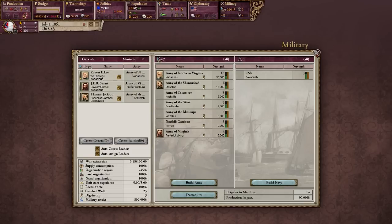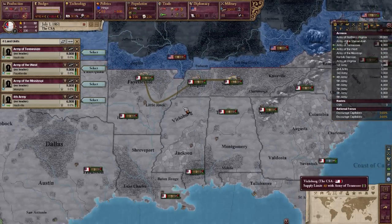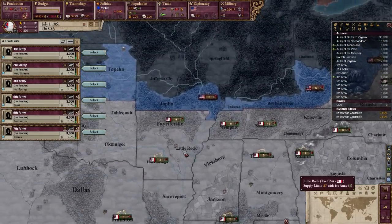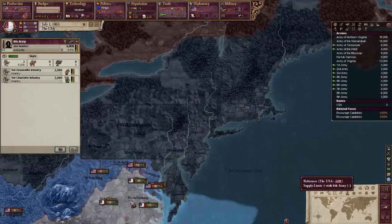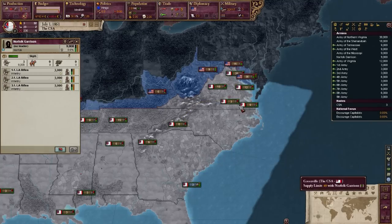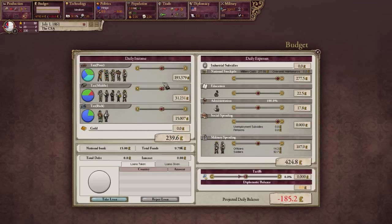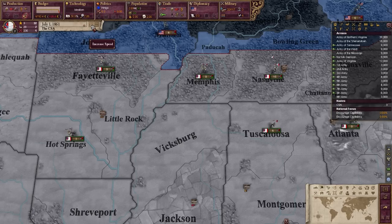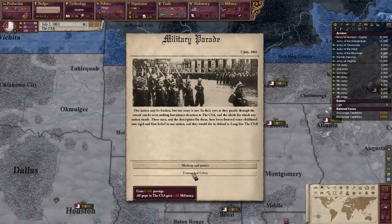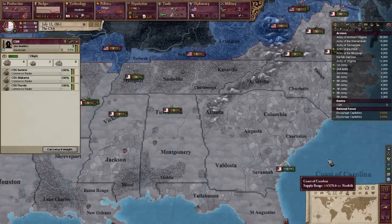We're going to mobilize our draft here. We have to assemble an army, and I'm going to assemble another one in Little Rock. I'm just sending my men around to different places. Budget is often tough at the beginning — we're going to probably rack up a pretty big debt. Actually, I'll just lower spending by 25 percent. We also get a military parade event, and I'll accept that. Militancy is kind of useful because it helps you pass social reforms earlier. We have a small navy here in Savannah, Georgia, but I'm not going to touch that right now.